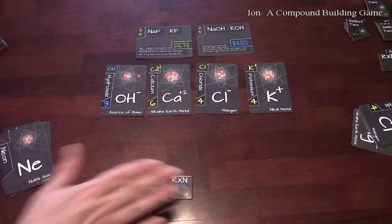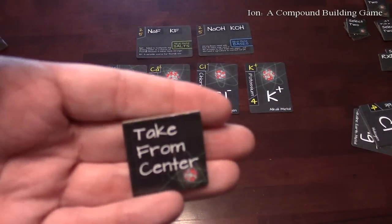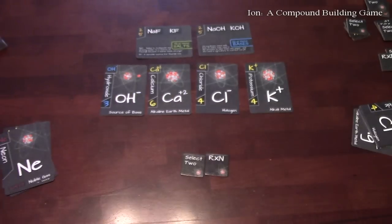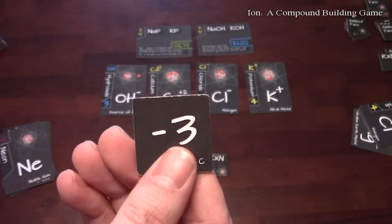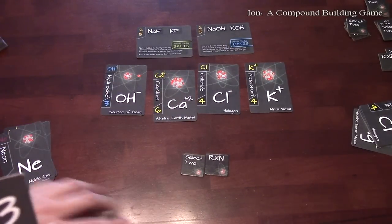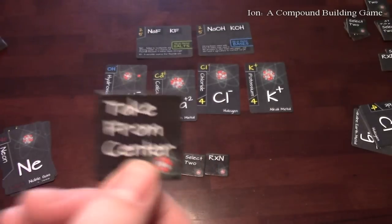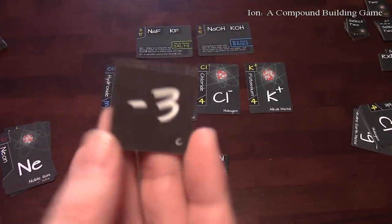Now let me explain the little tokens. Take from Center: on your turn you can decide to take a card from the center row. You flip your token over and play a card from the center onto your board, in addition to playing a card from your hand. But if you look, this one has negative three on it — so if you decide to use Take from Center, you take a negative three point penalty.